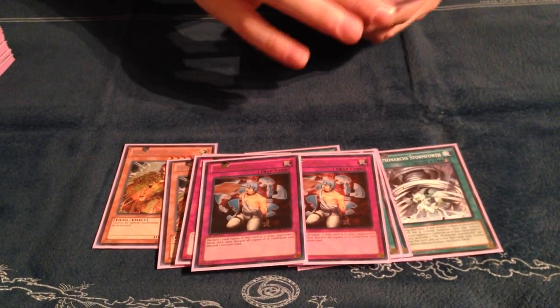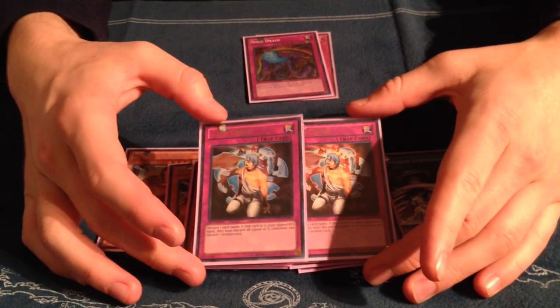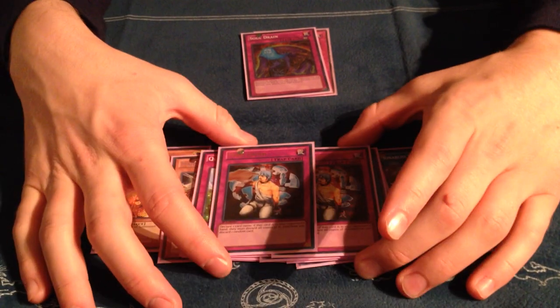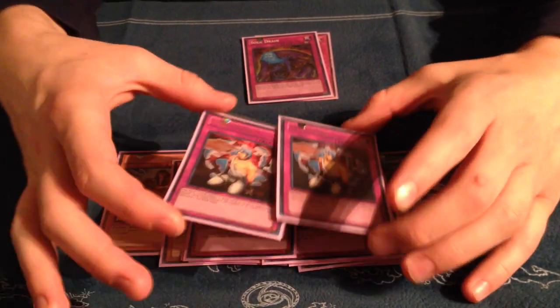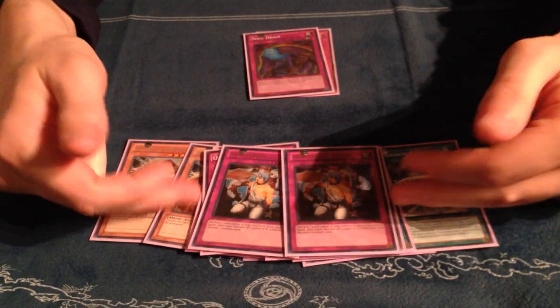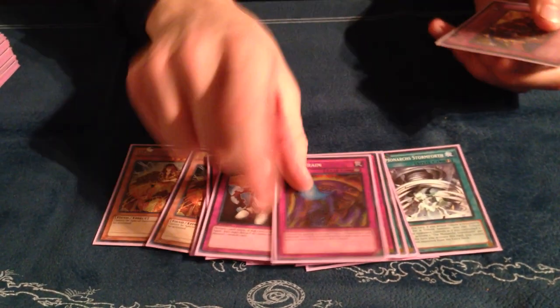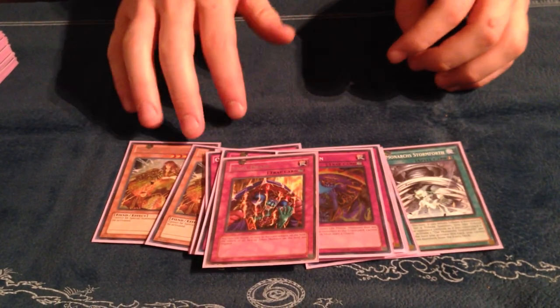2 Mind Crush for Burning Abyss and for the mirror — I didn't use these a whole lot. They might be good against the mirror but I only played 1 mirror match. And then a Soul Drain and the 3rd Skill Drain.